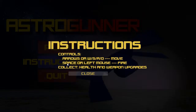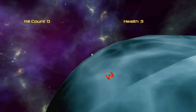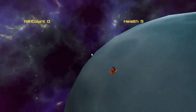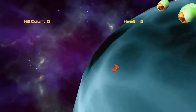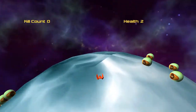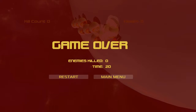Let us look at the instructions. We control with arrow keys or WSAD — standard controls — and collect health and weapon upgrades. The theme of this year's Ludum Dare marathon is 'small world,' which probably explains why we are stuck on a small planet.